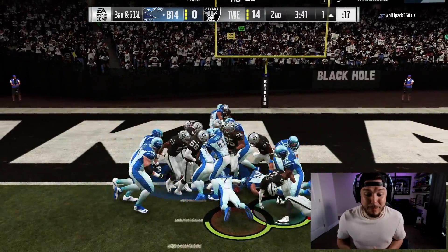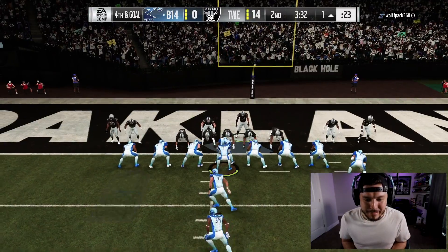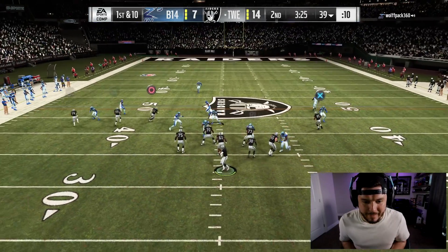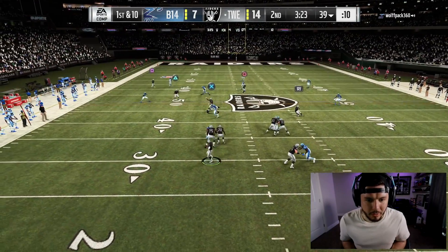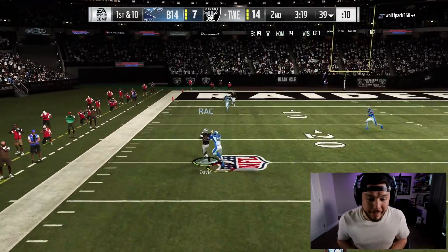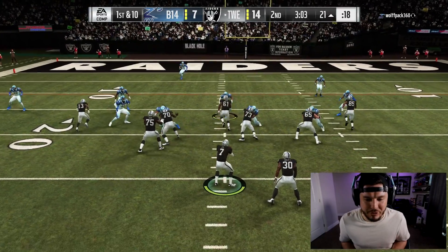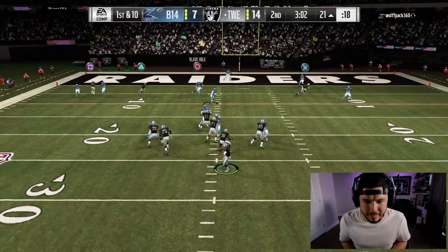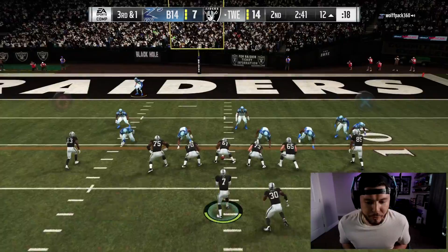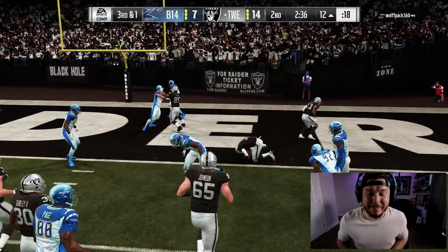He goes QBC — stuffed again. Fourth and goal, no huddle. He got it. Odell Beckham in the slot now. First and 10 after giving up that touchdown. Where are we going to go here? Vernon Davis with the catch. I'm going to find Odell — I feel like his user doesn't know which guy to cover, he has no idea which one. You better cover Michael Vick, he's got 98 speed.